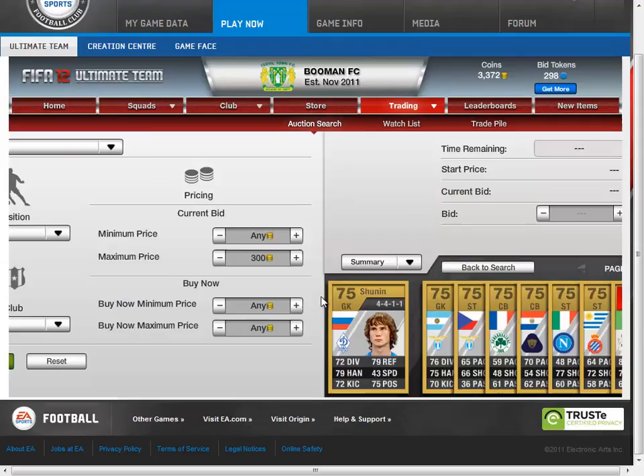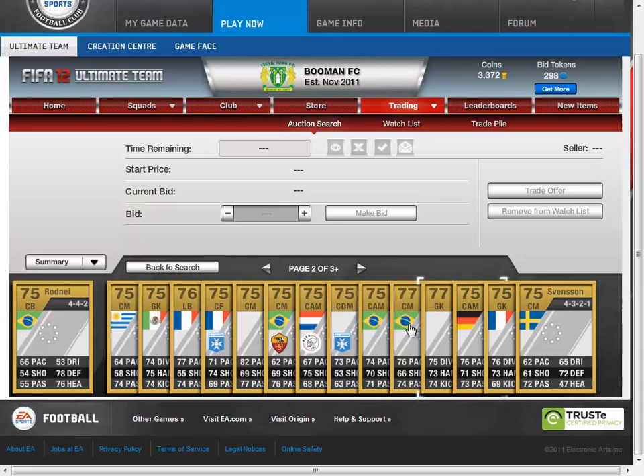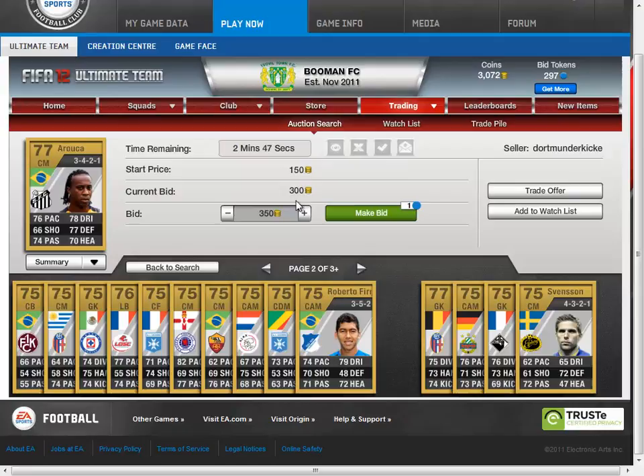I'll show you some examples of who I'd bid on. There are some gold guys here. You want to go for 76 overall or above — see there's a 77, so you want to bid on that. There's a 77 and he's Brazilian — I can see somebody else is already doing it. So a 77 Brazilian, perfect.